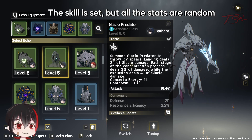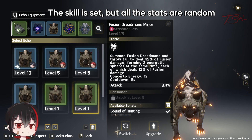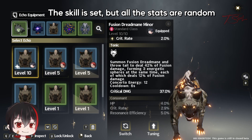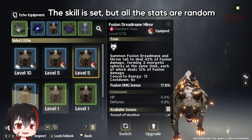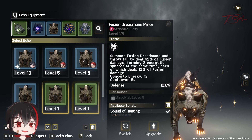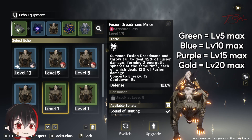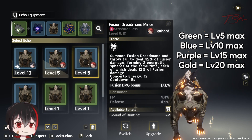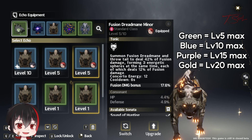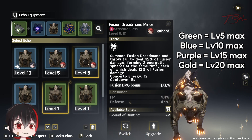You can see your actual echoes on the character screen since they are technically equipment. An echo of a specific enemy will always have the same summon ability, but their stats are random. Look at the wolf echoes I got here — we got crit damage, fusion damage, HP, attack, and defense. There are different rarities too. The green ones can only go up to level 5, the blue ones go up to 10, the purple to 15, and the golden ones reach level 20, which is maxed.